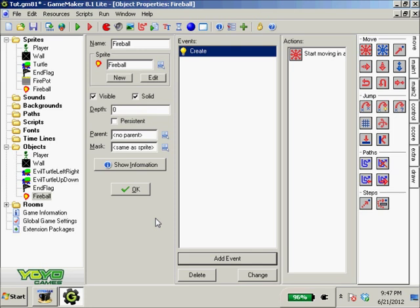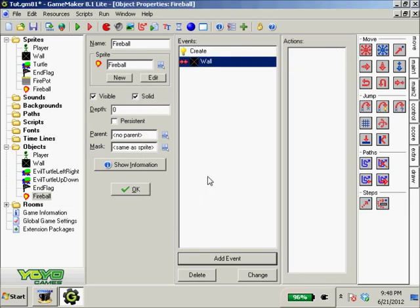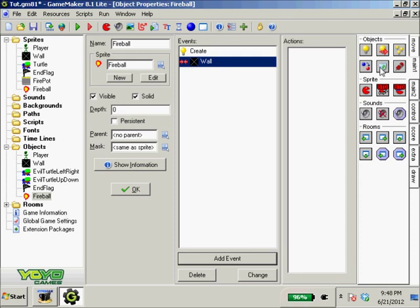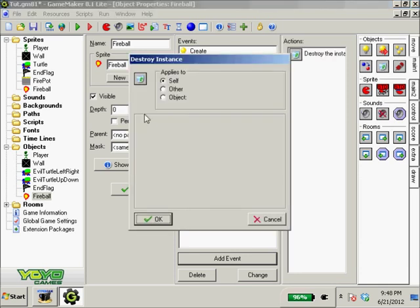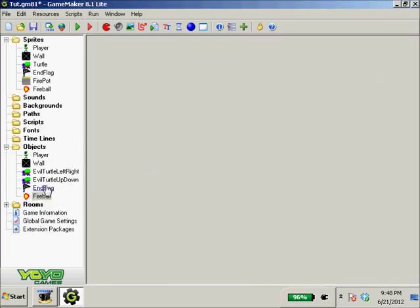Now, since the fire pot shoots every second and a half, we need to delete fireballs eventually. If they shoot off every second and a half, eventually so many will accumulate that you'll run out of RAM — it'll take hours but it's still bad practice to have memory leaks. So we add an event: collision with wall → destroy instance. 'Instance' means destroy this object.